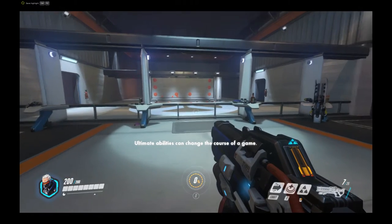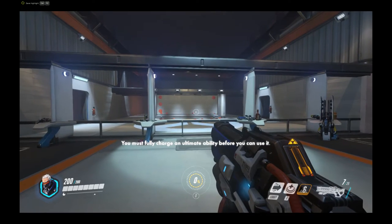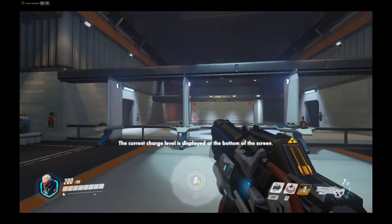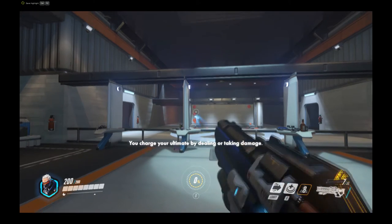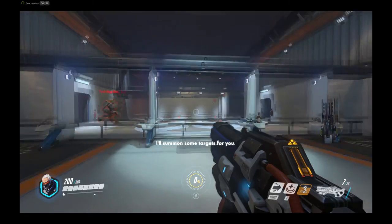Tactical visor — ultimate abilities can change the course of the game. You must fully charge your ultimate ability before you can use it. The current charge level is displayed at the bottom of the screen. You charge your ultimate by dealing or taking damage. I'll summon some targets for you.